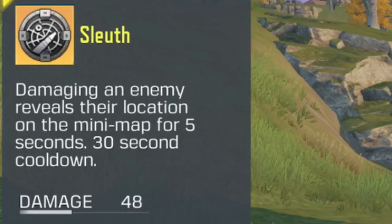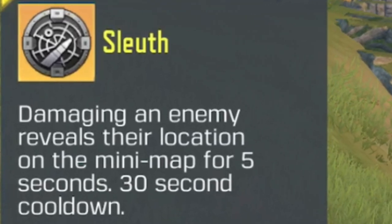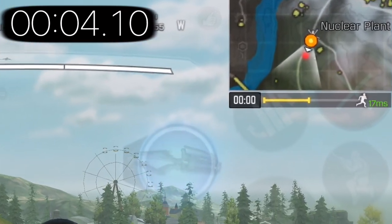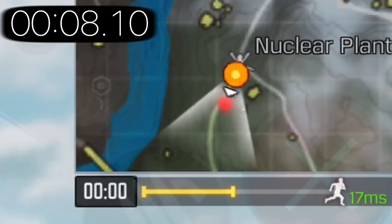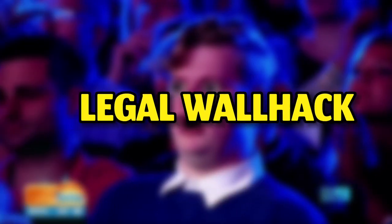It highlights enemies with a red outline which lasts for 2 seconds. The first glitch: if we check the description it says it will reveal their location on the minimap for 5 seconds, but it actually reveals it for 10 seconds.